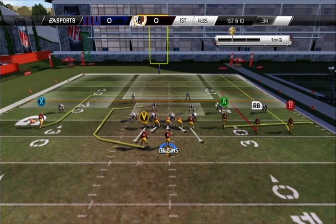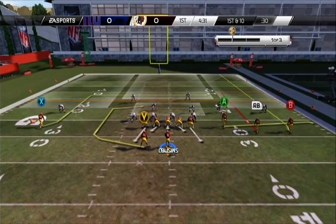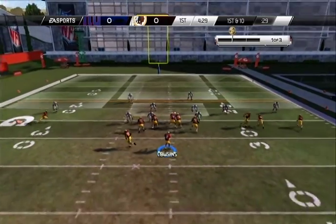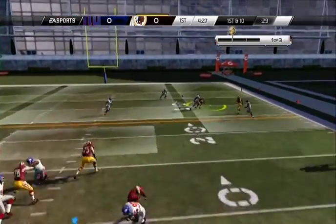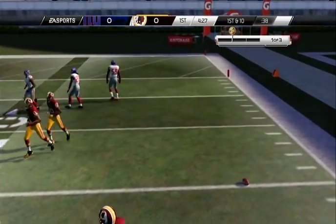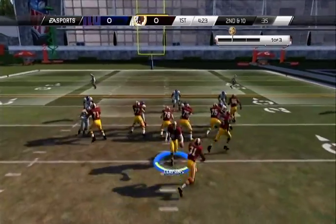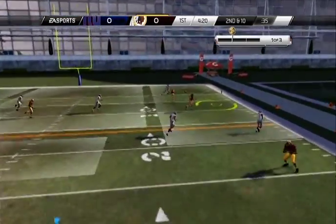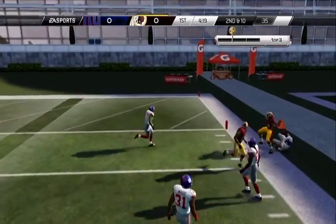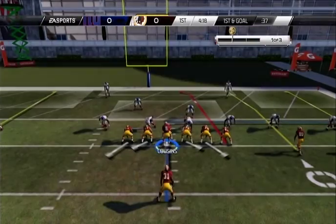Smash pass to RB. I'm holding down the right trigger to show the receiver routes. Smash pass — yeah, he jumped it. The defender jumped it. Should have waited until he'd gone outside. Smash pass to A — not a lot of room to throw this one. There's a cross. Perfect — got a cross in there too. Jackson — he crossed over the middle.